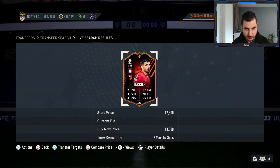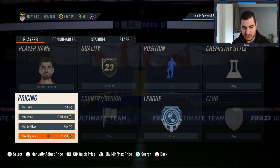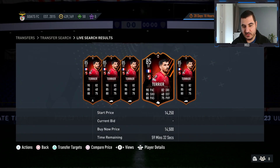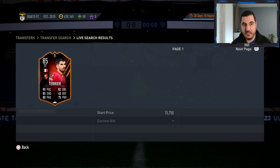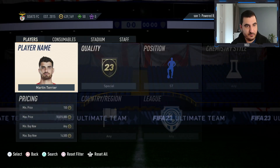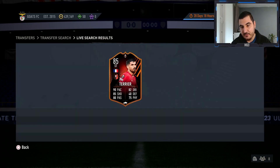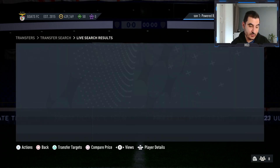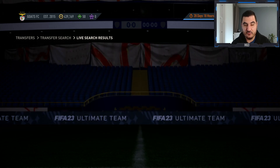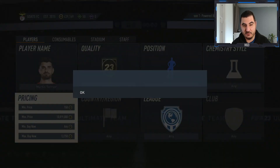Don't buy him as a left wing — buy him either as a striker (which requires a position modifier for buyers to change his position) or with a Hunter chemistry style. If you manage to get him for 13k you can make a lot of coins. Getting him for 13k and selling for 14.5k means around 700-800 coins per card after tax.